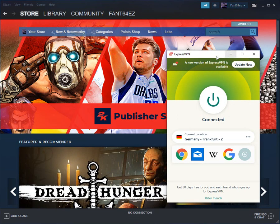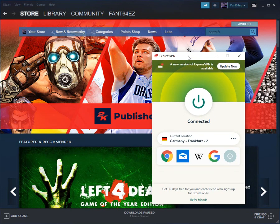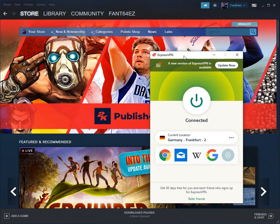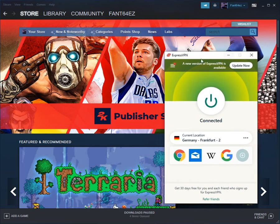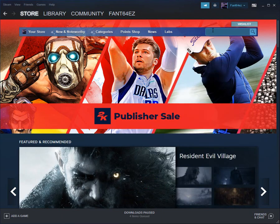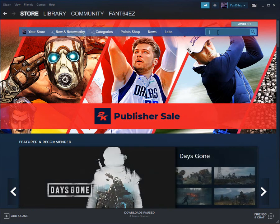I would recommend ExpressVPN or something like that. If you don't want to pay, I recommend ProtonVPN — it's premium but also offers a free trial period of seven days. It only requires an email verification to initiate your trial period, so you don't need a credit card or anything.